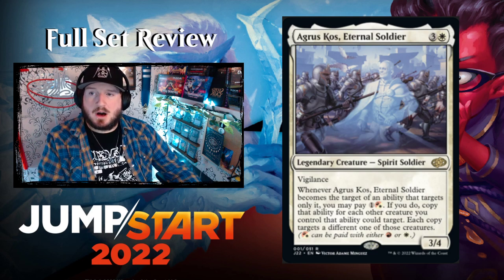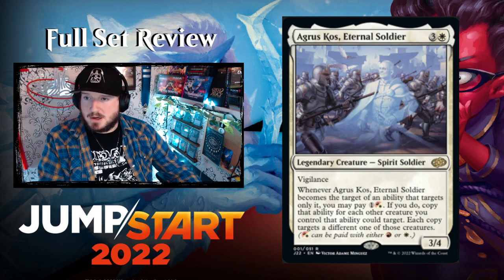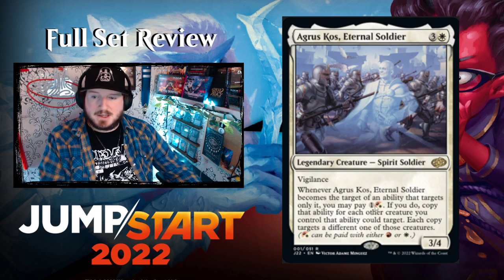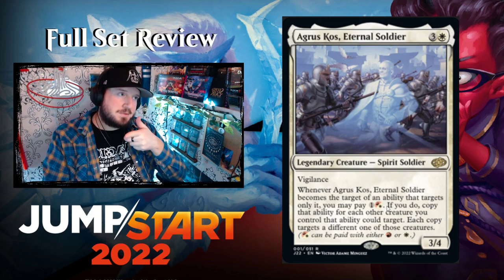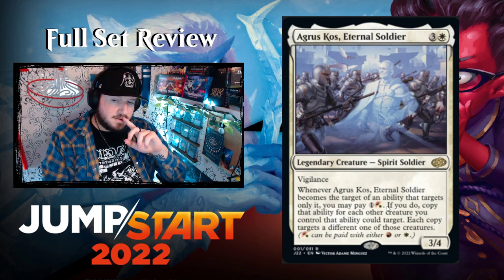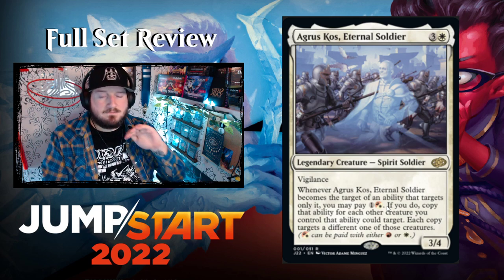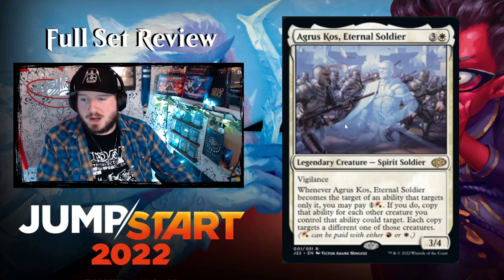Agrus Kos, Eternal Soldier — three and a white for a 3/4 legendary Spirit Soldier. It has a red-white split mana cost but can still be played in a mono-white deck since it's split mana. It has vigilance, and when it becomes the target of an ability that targets only it, you may pay two and a Boros mana — if you do, copy that ability for each other creature you control, each copy targeting a different one of those creatures.